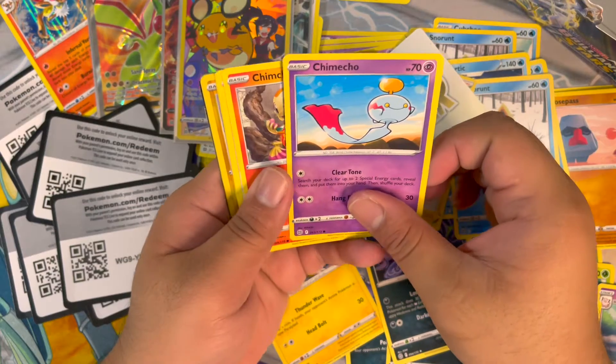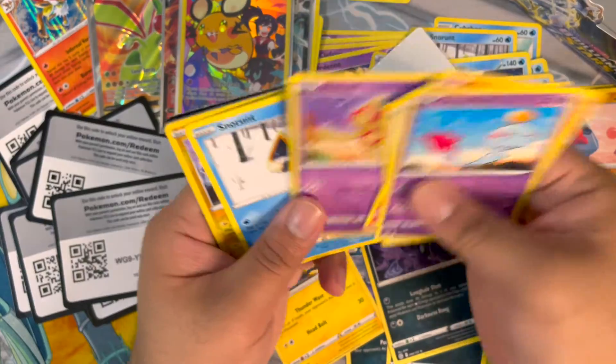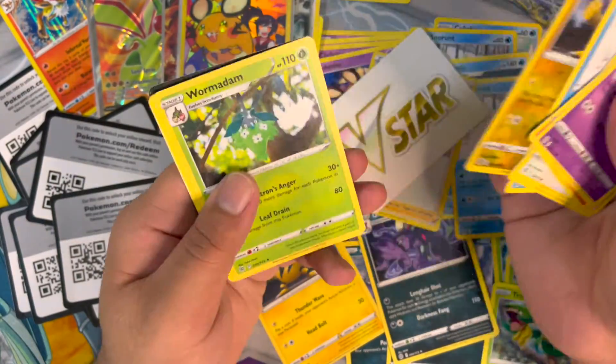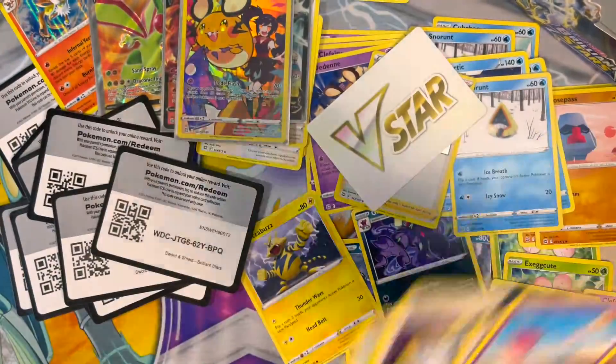Weavile, Chimecho, Minccino, Baltoy, Snover, Electabuzz, Wyrdeer — yes! Rose? Something like premonition. Okay, next.